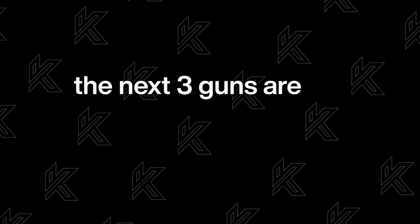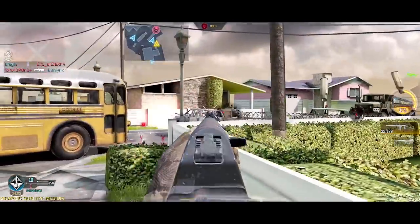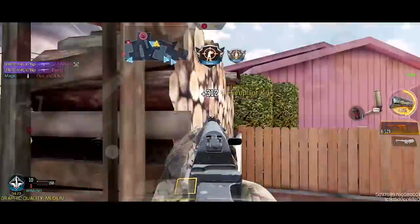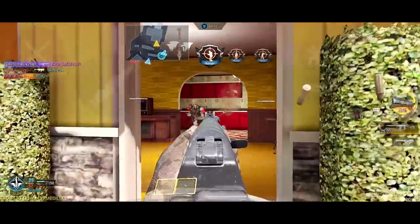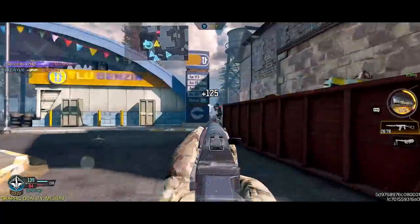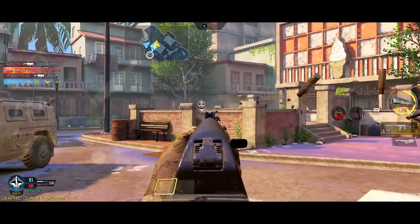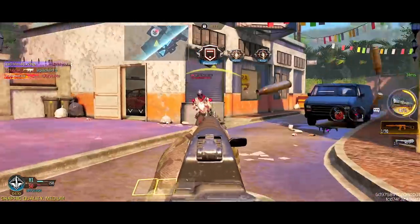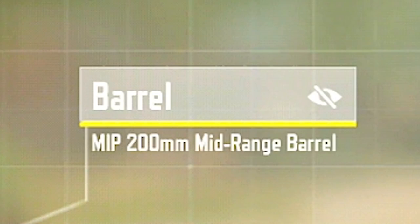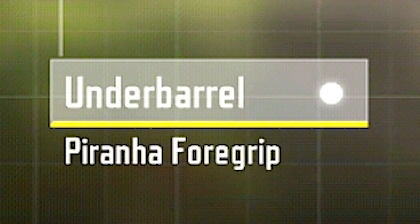The next three guns are the assault rifles I enjoy using the most. There's no use in downplaying it — the AS Val is the best assault rifle you can use in the game right now to compete against the current meta weapons. This gun is a bridge between the MX-9 and the Holger, and its fire rate together with its damage is what makes it the best. For my attachments, we have the MIP 200mm Midrange Barrel, OWC Skeleton Stock, OWC TAC Laser, and Piranha Foregrip.